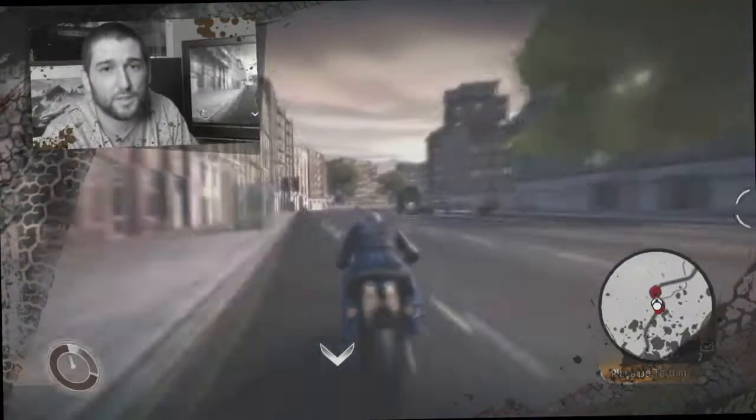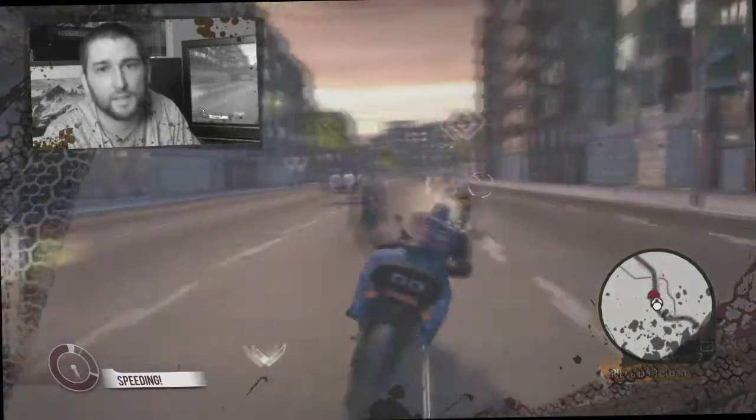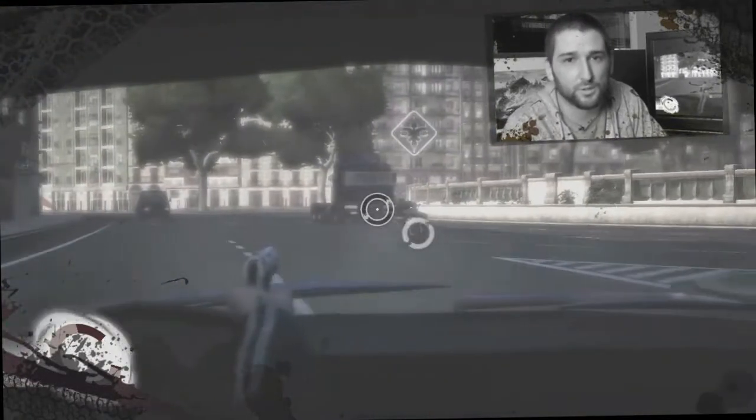By driving well, driving at speed, and avoiding collisions with oncoming traffic, I'm going to build up boost and I can use that to speed up and catch up with Che. But if I wanted to, I could edge up to a car, I could edge up to a truck and try and take him down that way. It's all about player choice.